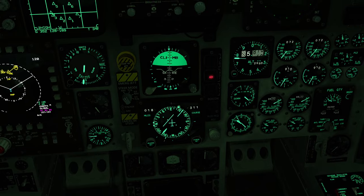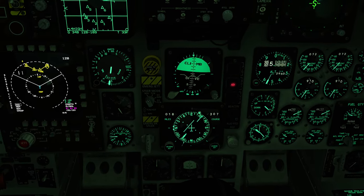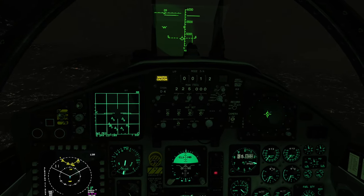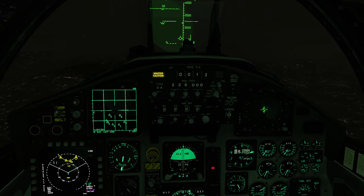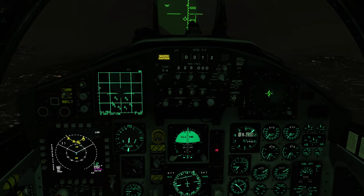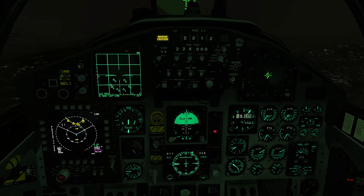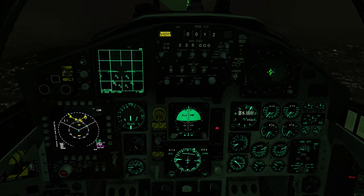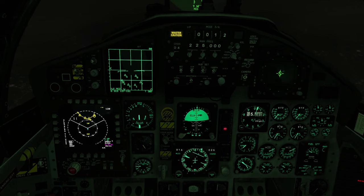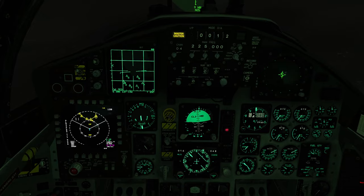DME 18. I'm kind of going the wrong way here. Okay. Descending too quick here — let's try 2 degrees nose down. Got time here, so I'm just going to spin this course knob all the way around to 1-3-2. DME 16.